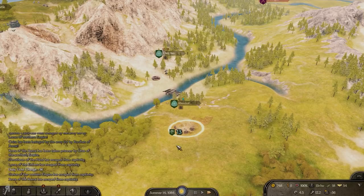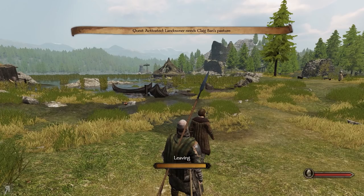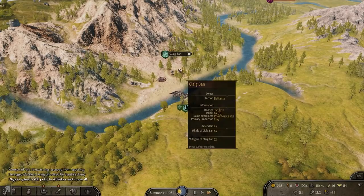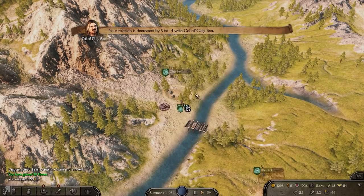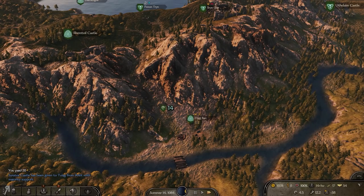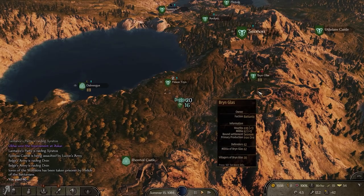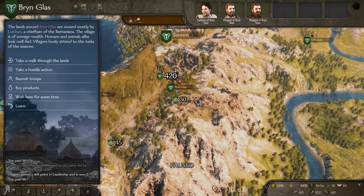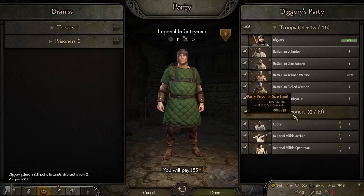We have a pretty basic amount of charm skill at the moment. There's a task for someone who needs access to the commons — 350 gold just for going and speaking to someone is amazing, especially since I'm going that way anyway. You can see we're gaining more honor as well, which is great because raiding a village reduces honor by a significant amount. I've also leveled up my clan tier, which means I'll now be able to utilize more volunteers and various other troops.